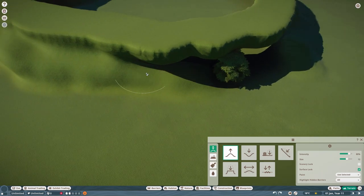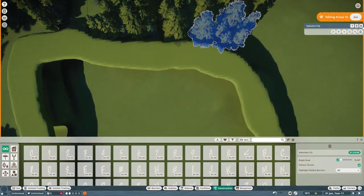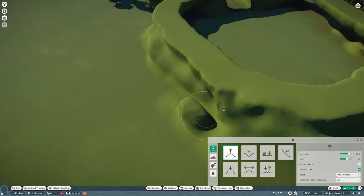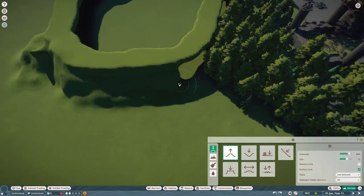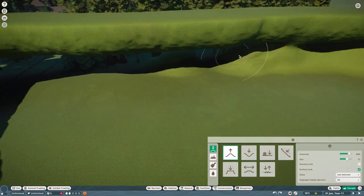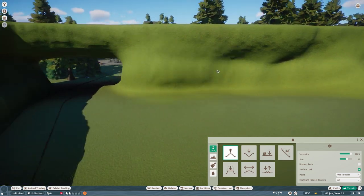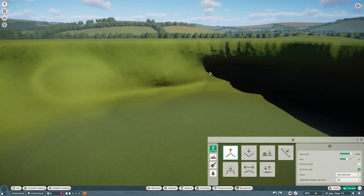I wanted to enclose this habitat because it's going to be a little bit of a dead end for this point in the zoo, and then we're going to have guests go a different way around the zoo to the right of this build. Obviously we have the Dracula's Castle build on the left.